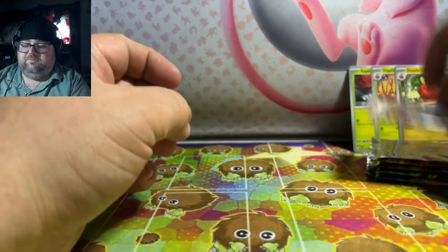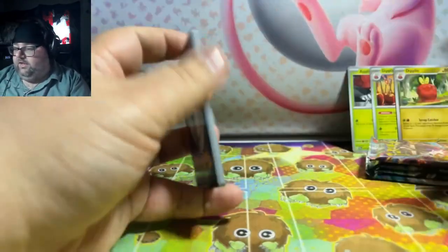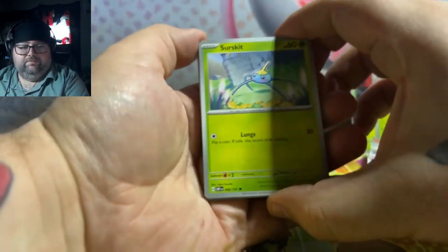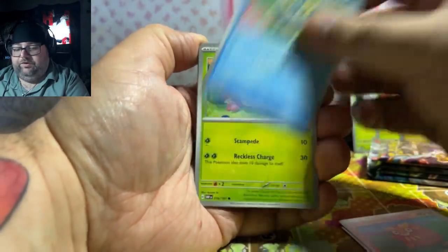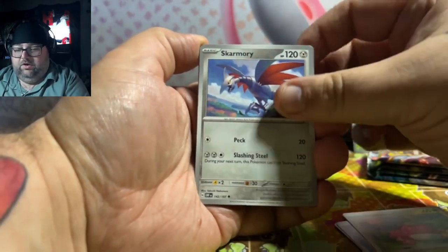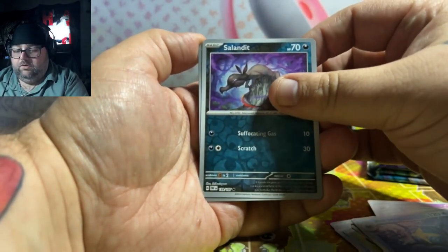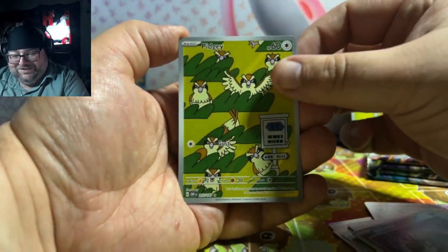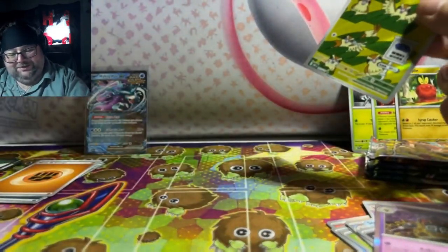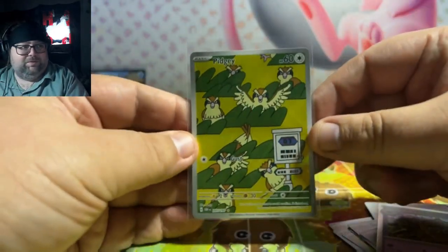We're going to start off with Obsidian Flames, because two Obsidian Flames is a little bit bad. Actually, let me do a different thing — I will give away that Greninja EX that I just pulled. So if you want a chance to win that Greninja EX, just exclamation point giveaway. Pidgey, followed by a Claydol — that is awesome, my friend. That's a really cool hit. I really love this Pidgey. First pack Magic!